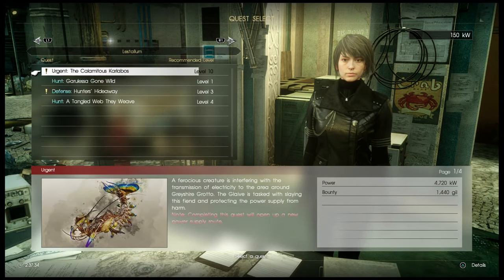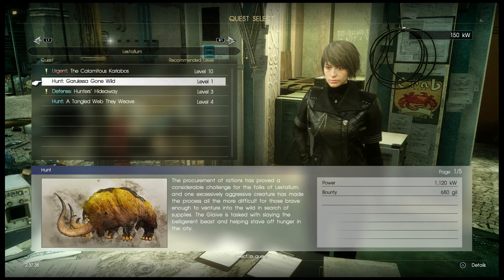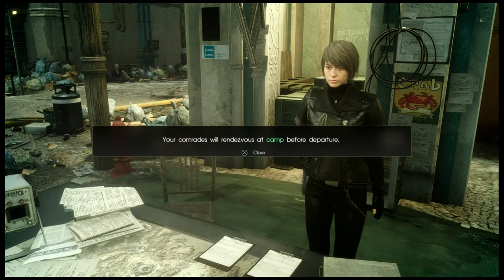You have to unlock these as you play through the expansion. You'll unlock more and more hunts of different types, different levels. But she's the one you come and talk to. You can choose a hunt. Your comrades will rendezvous at camp before departure.